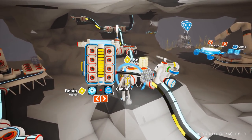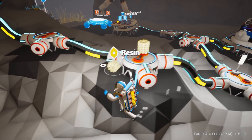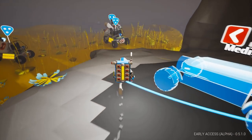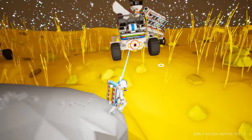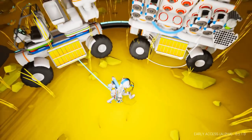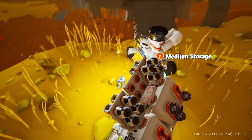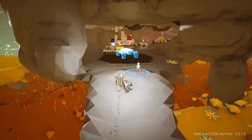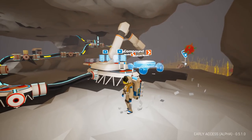Let's get this resin off of our stuff. And then what we're going to do is take some of this soil — let's take a lot of it, actually — and do some construction on the base. We can always go back out and get more if we need it. I don't like these tumbleweeds in our base. I don't like that at all.